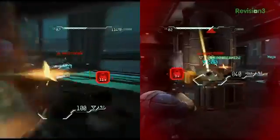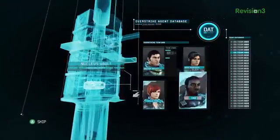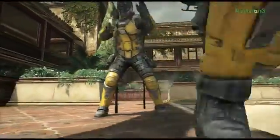Fuse is a co-op shooter that revolves around four members of the Overstrike 9 team — Dalton, Izzy, Jacob, and Nya — as they try to stop the evil organization Raven from doing typical evil organization type of stuff.